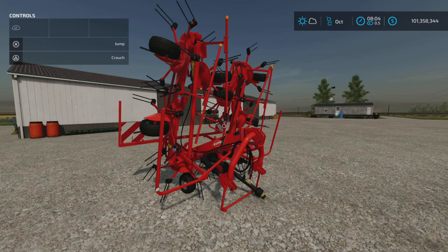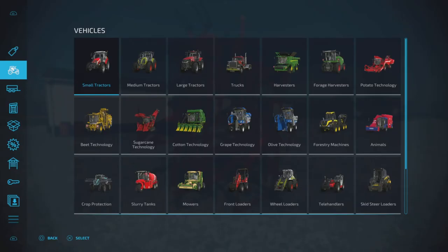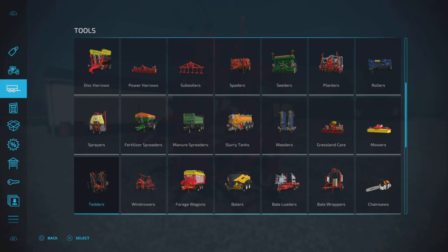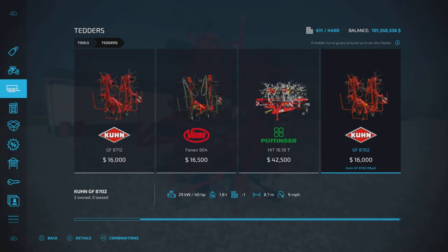Loony Farm Guy here with a new mod test for Farming Simulator 22, and this is the KUHN GF 8702 by Jonas. It's 2.73 megabytes to download, four slots on console, and available for all platforms. I'm here on PS5. It's a tedder found under Tools and Tedders in the store, priced at $16,000 and only requiring 40 horsepower.